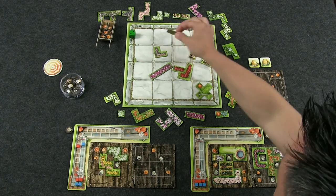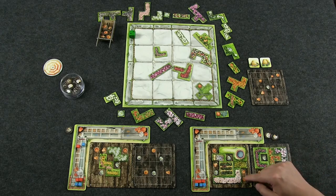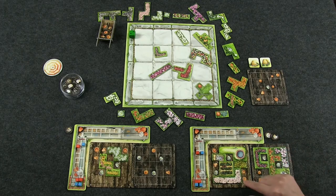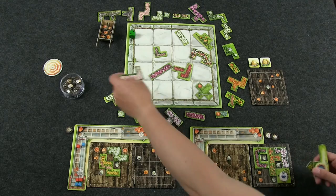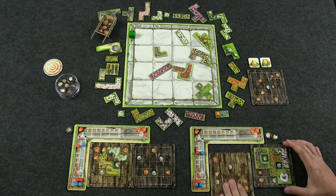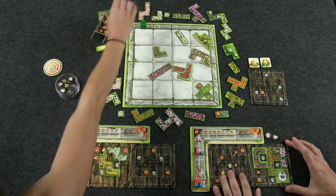I'm going to take this and finish my one garden. I'll score it now: four oranges and two blues. I didn't use any pots or cats. This board gets flipped and now I have a new board. The gardener moves to three pips and we start fresh.